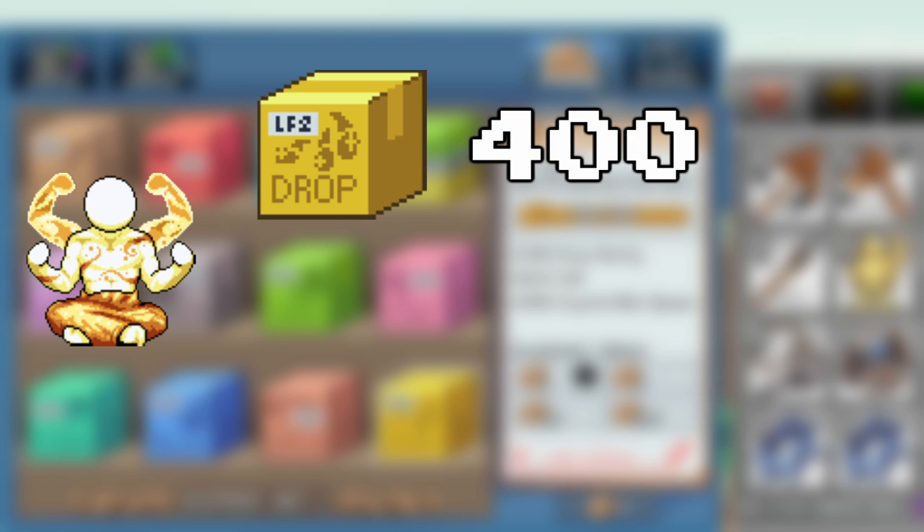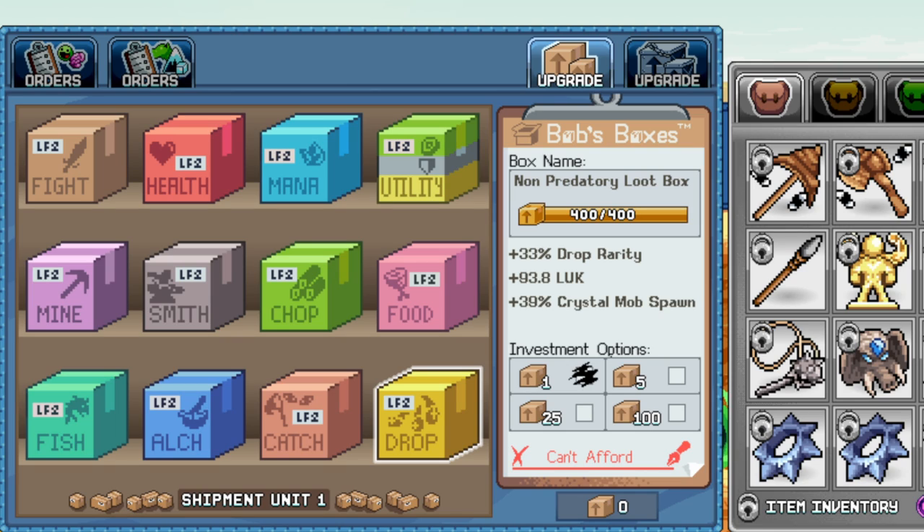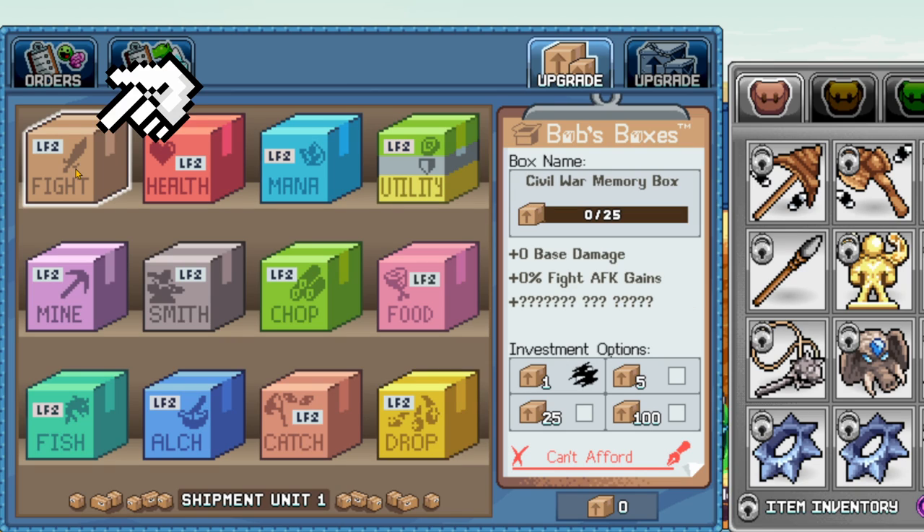This is going to be vital to help you get the damage and prioritize maestro's specialty, which is loot drops. So for maestro, it will go 400 into the non-predatory loot box and 200 into care package for mom. Now this is where it gets a little bit complicated — it's time for late game. You could use the Civil War box, but the base damage becomes less relevant late game, except for the fight AFK games.